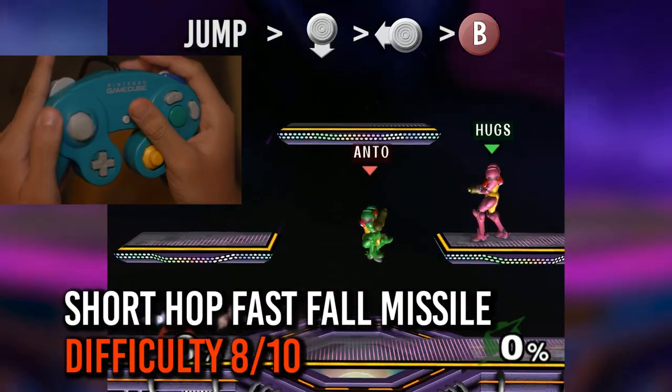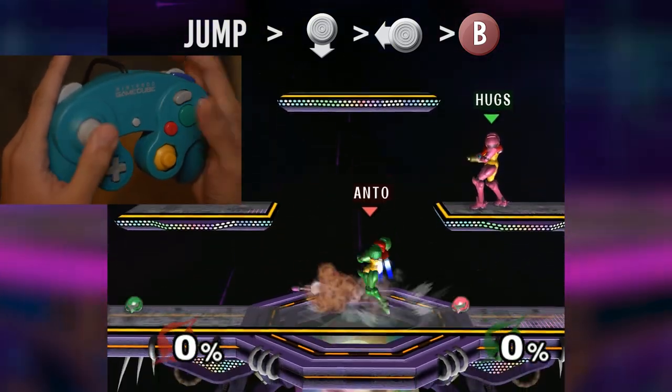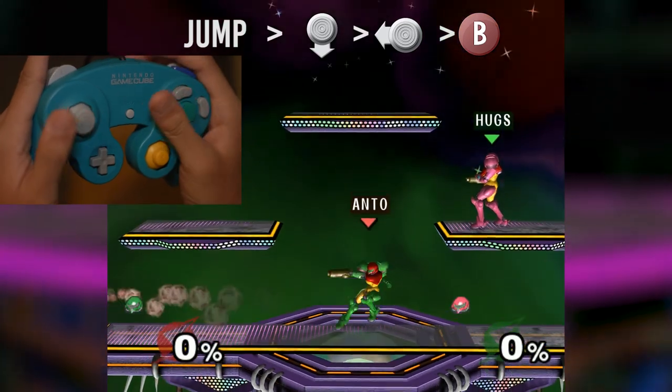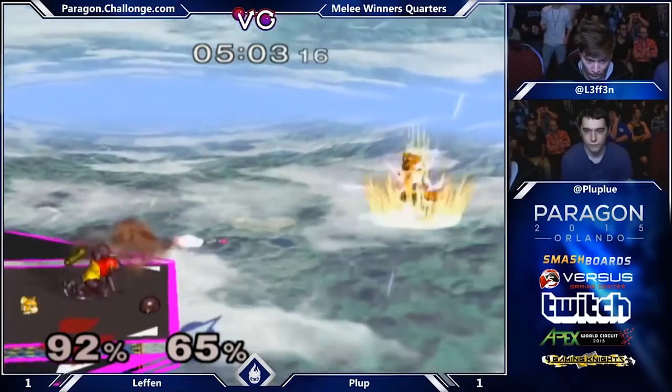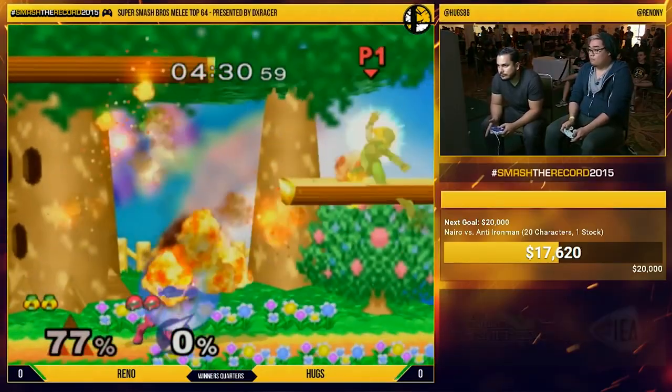Number 3: Short Hop Fast Fall Missile. This is actually very useful if you can perform it consistently, but very few Samus mains are able to because it's so incredibly difficult to pull off. Full Hop Fast Fall Missiles, Short Hop Non-Fast Fall Missiles, or Platform Missiles are usually much more common, even if they are a bit slower.